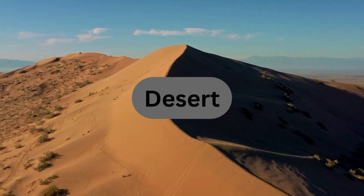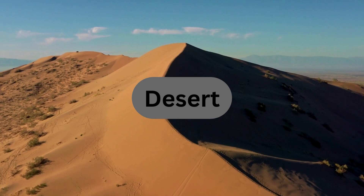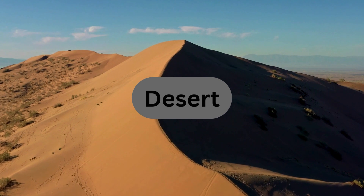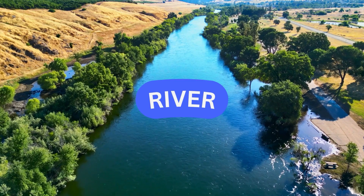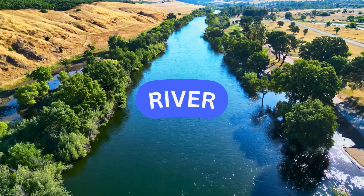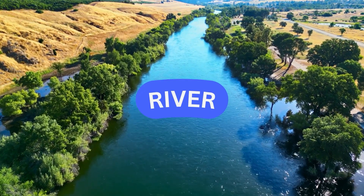Deserts. Hot and dry lands with prickly cacti and camels that can go for days without water. Rivers. Winding ribbons of water flowing from mountains, carrying water to plants and animals.